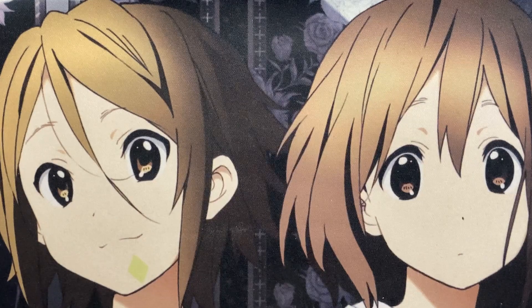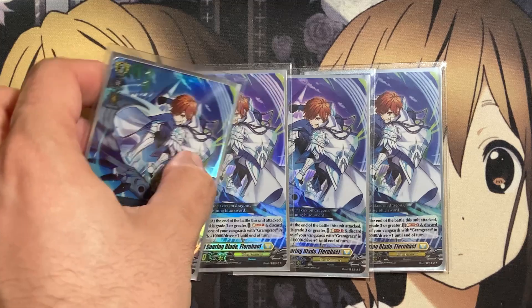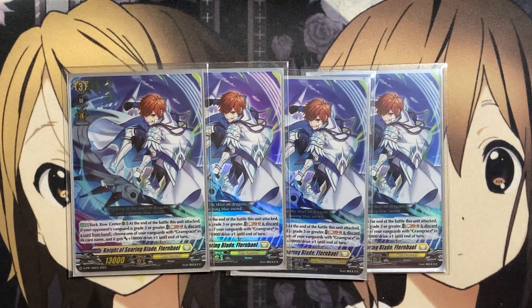For the other grade three, we run four copies of Knight of Soaring Blade Fernball. When this card is back row center rear guard, at the end of the battle that you attack, if your opponent's vanguard is grade three or greater, soul blast one, discard a card from your hand, choose one of your vanguards with Gram Grace in its card name — it gets plus 10,000 and drive plus one until end of turn. This gives an additional drive check to Gram Grace, and the attacked unit goes into the soul for use with other cards.